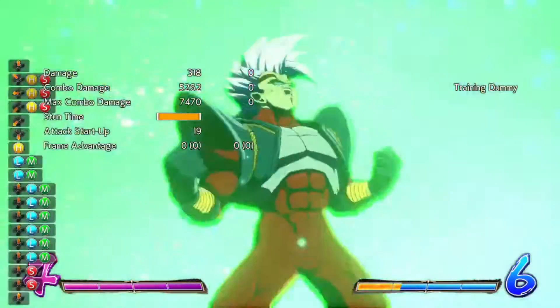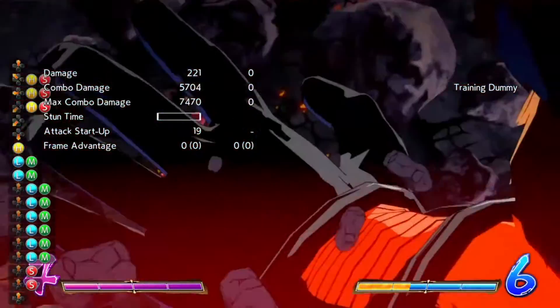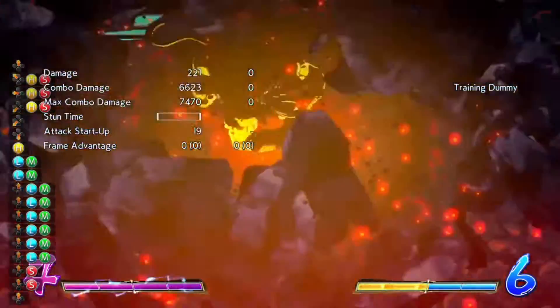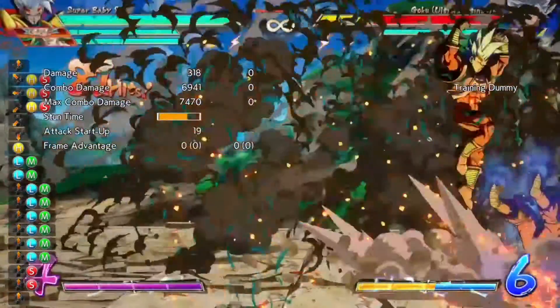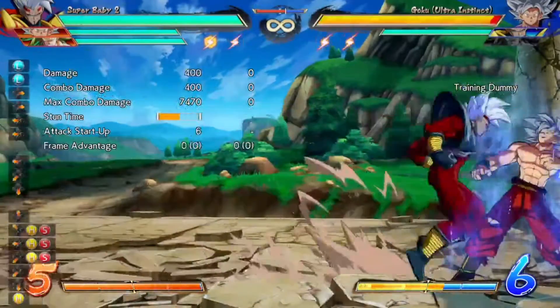Easy, and you can get the monkey outfit pretty easily — easy combo, one of the easiest combos I've done, not gonna lie. And you get a ton of damage off it. You get monkey, which is amazing, and it's really easy to go for.